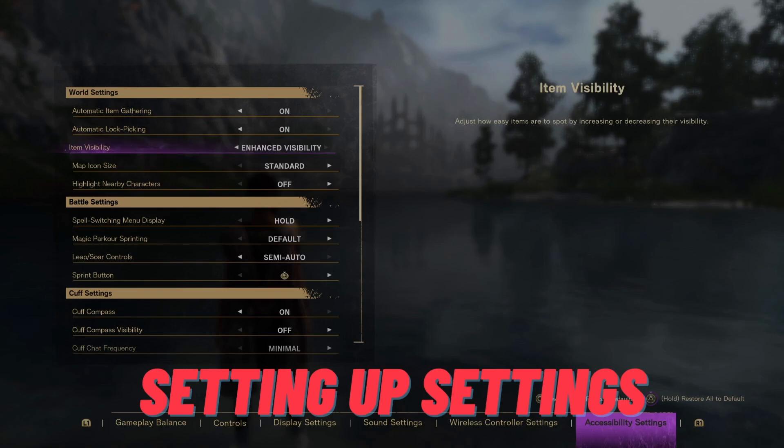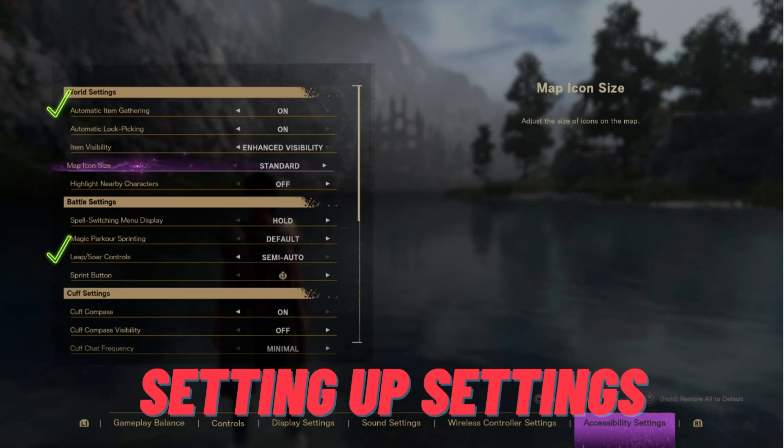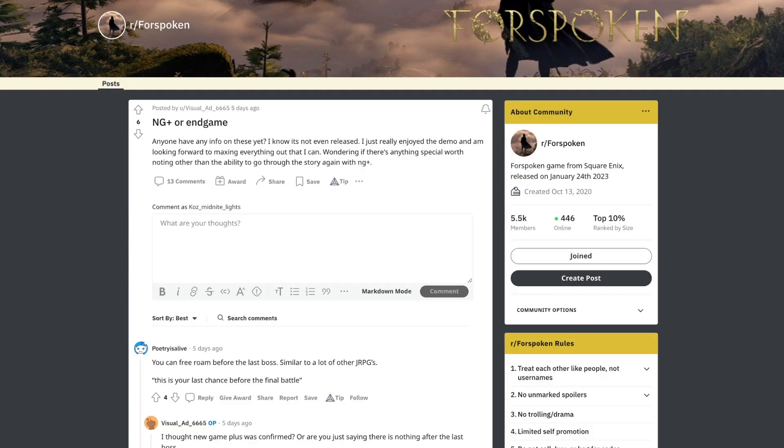Now for accessibility settings — there's a lot there, so definitely play around. I've really appreciated automatic item gathering to make life a little easier, and changing leap sword to semi-automatic so you aren't having to press circle as much when trying to climb to something high.